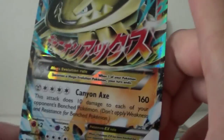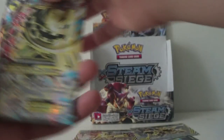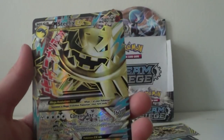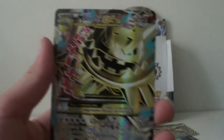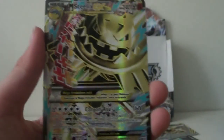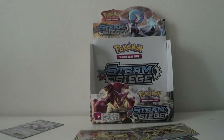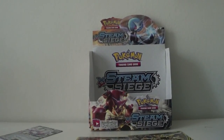They are adding so many long names. I mean, how long is the name? Mega Steelix EX Shiny Dual Type Full Art — it's six words! Hope you guys enjoyed. Tell me if you got any of these. Hopefully we see you next time when we open the Elite Trainer Box.